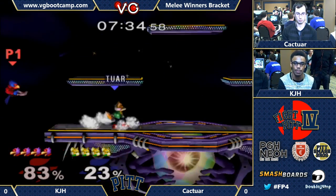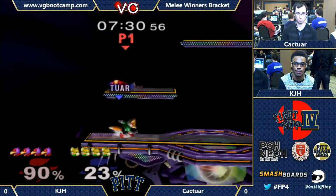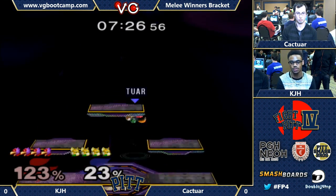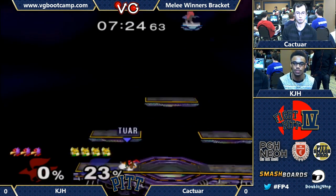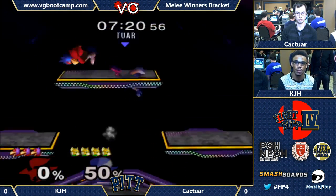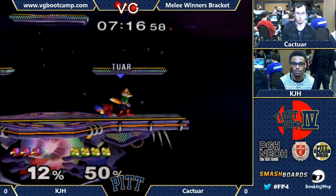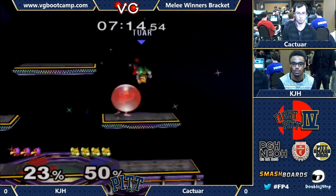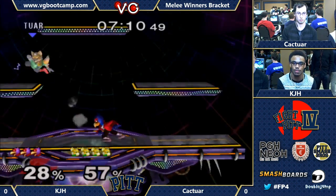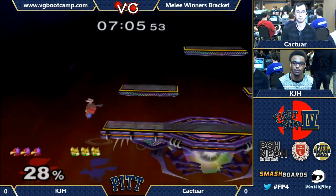Good for a throw. Ez guard opportunity. Good up air from Kaktar, double up air — he gets it! Two scoops. Two shines out of KJH. Good second fall up by Kaktar. Dumpstered.